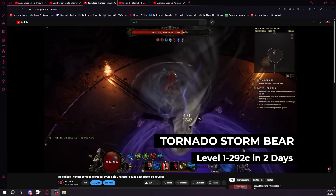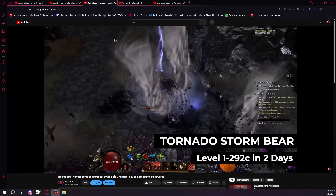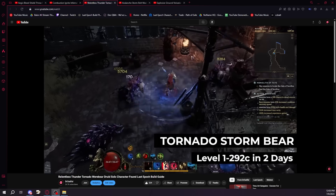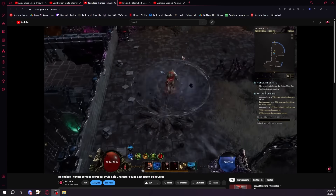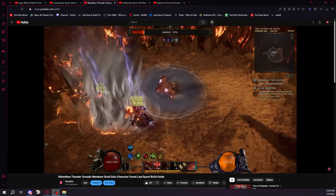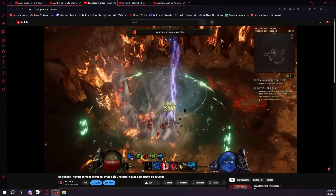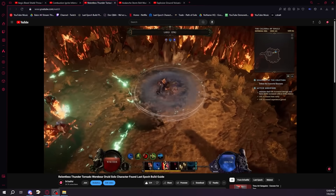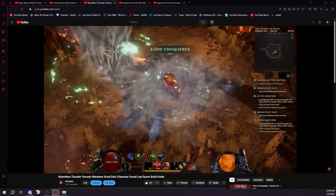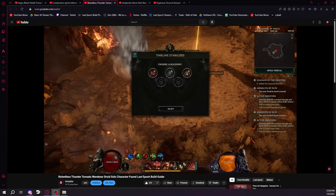Alright, the next build I'm going to be recommending for cycle start is Tornado Stormbearer. The main reason I'm recommending this build is because out of all of my cycle start testing, this was definitely by far the best build — mainly because the damage was absolutely through the roof. It turns out spamming a bunch of tornadoes and then turning into Werebearer to get a massive 80% more damage multiplier on your tornadoes, and then doing that rinse and repeat, turns out that's a lot of damage.